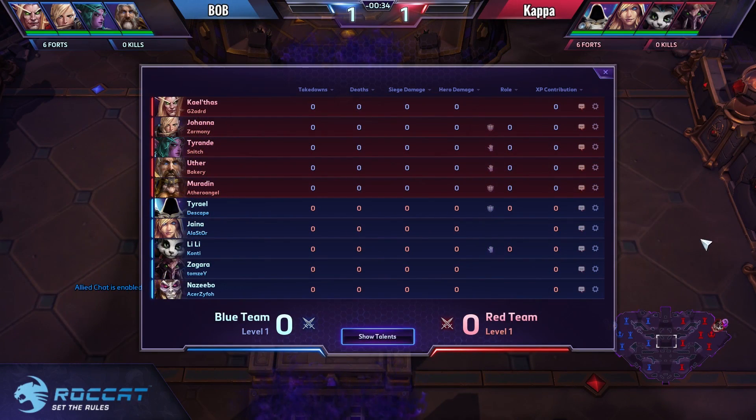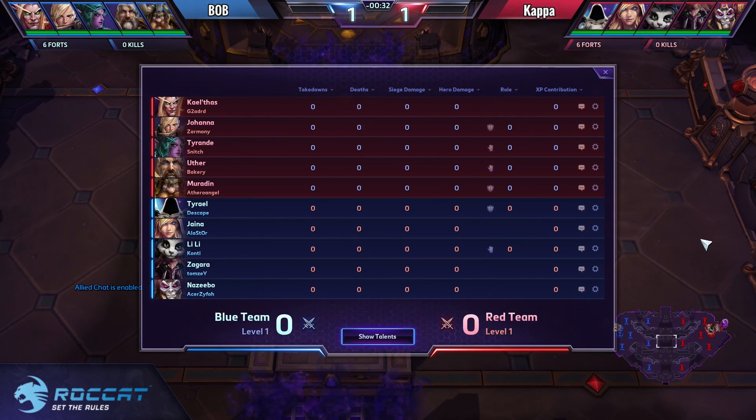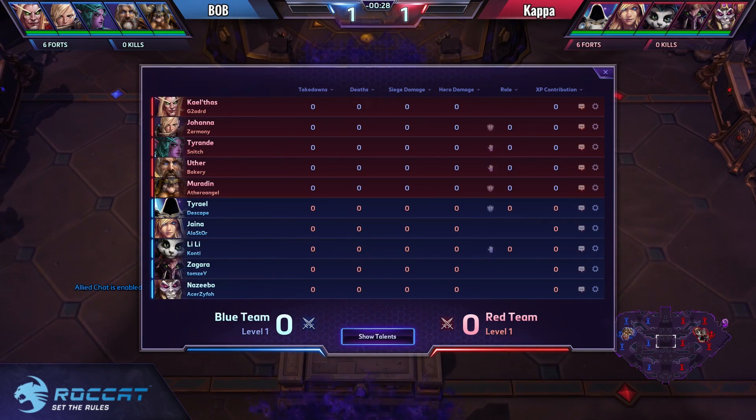The semi-final has started — it is a best-of-one on Tomb of the Spider Queen. Bob is facing Kappa. The lineups are super interesting: to the left side, Bob currently running ADRD on Kel'thas, Zarmany on Johanna, Snitch on Tyrande, Bakery on Uther, and Athero Angel on Muradin. A very cool setup — every single hero in this lineup has at least one stun or one disable.